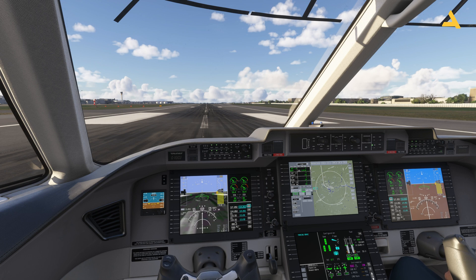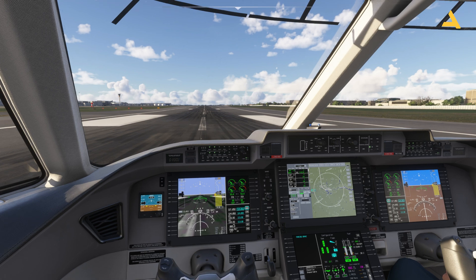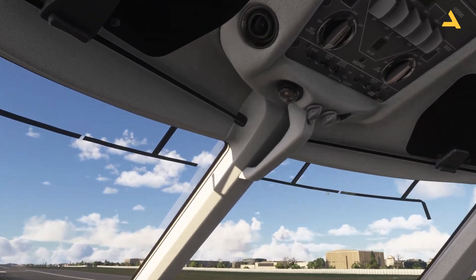I'm exploring the PC-24 in the simulator and planning to make a series of videos breaking down all the information related to a flight. I've already uploaded a video showing how to start this plane from the cold dark state. This video covers takeoff and autopilot, and the last video will show an ILS approach and landing. Today I'm doing a short flight from Heathrow to Manchester, and right now I'm on runway 27 Right, ready for takeoff.